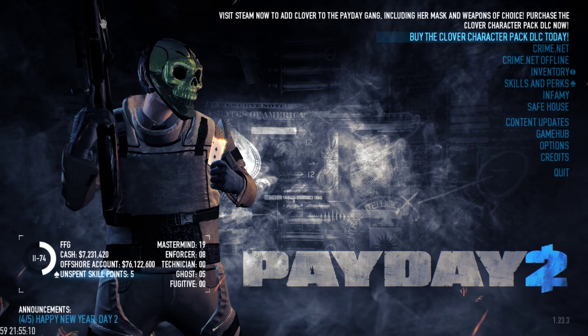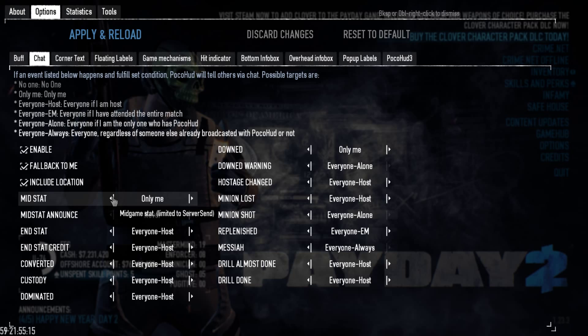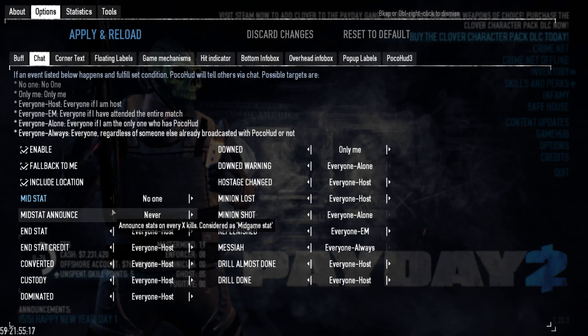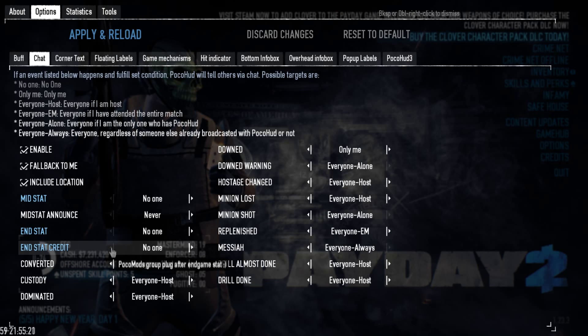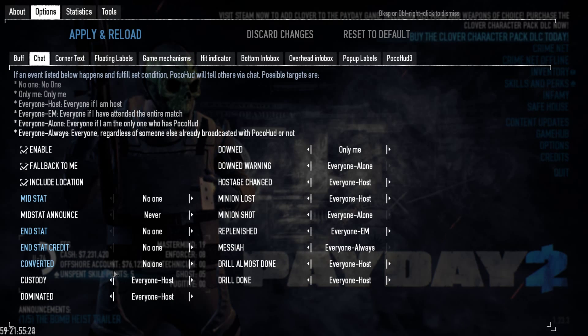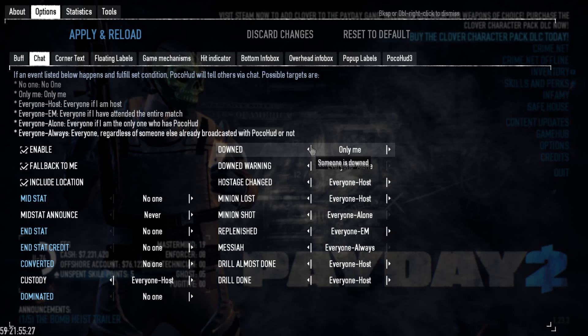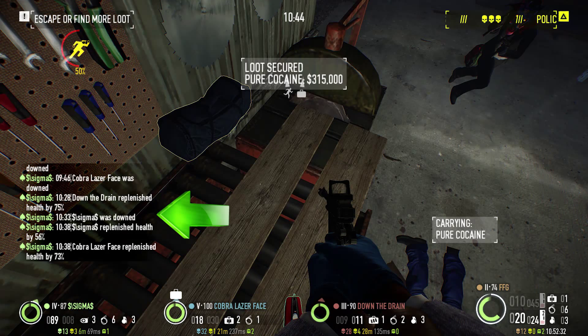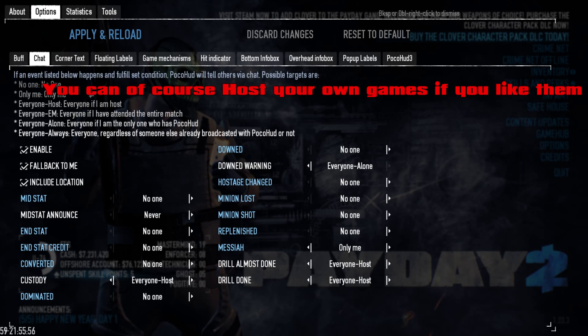Pressing the backspace button will bring you into the options menu. The first time you install this mod, I would seriously recommend going into the chat options submenu and disabling most to all of the chat notifications. I turn off every single one except for 'three down' warning and 'the drill is done.' If you leave all of these on, there's a good chance you'll be kicked from a lot of games because some hosts do not like their chat being spammed with useless messages.